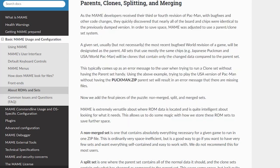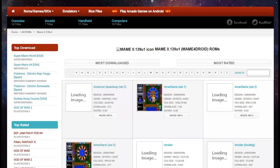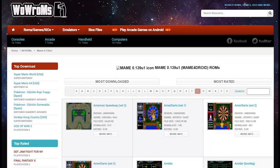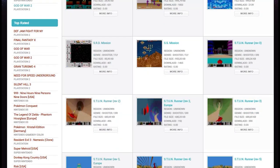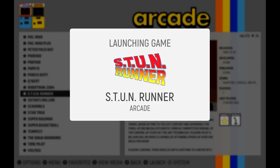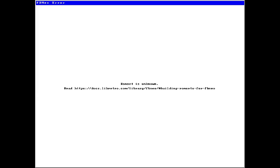Up to version 0.139, ROMs were ROMs. After that version, you sort of needed ROMs specific to a version of MAME, with some exceptions. This sort of explains why ROMs that work with MAME 2010 may not work with Final Burn Neo or MAME For All.